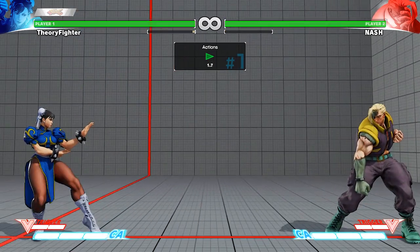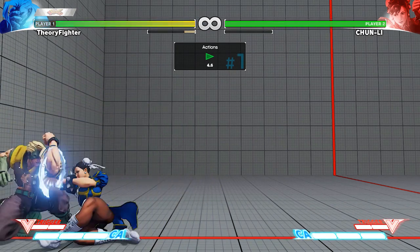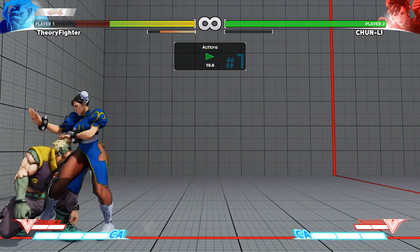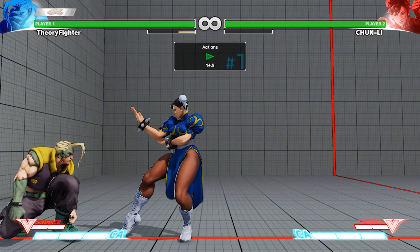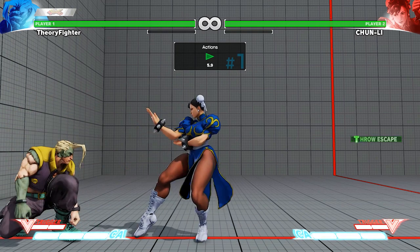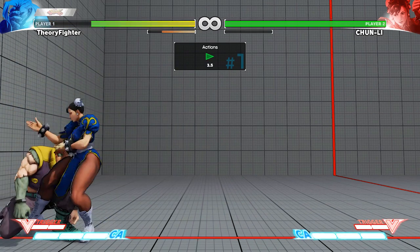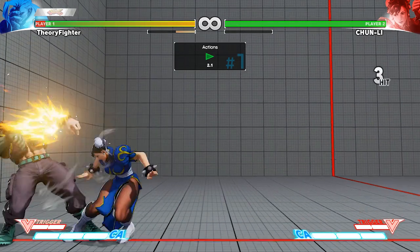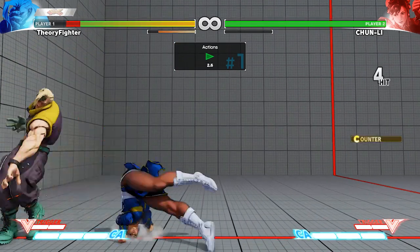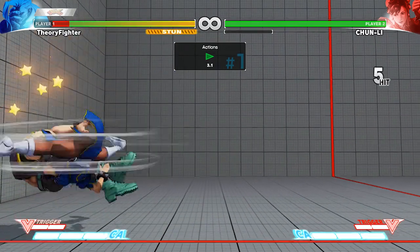Another great use is to reset pressure against certain characters. Often with Chun-Li you'll find yourself frame trapping from crouch jab into stand strong and then being forced into a crouch forward or nothing. Basically the mixup ends after two hits — you're normally too far away to go for a throw, and you've only got one opportunity to get a mixup off them blocking an attack. Instant air lightning legs kind of stops this. If you've convinced someone to be scared enough, you can throw instant air legs into the rest of the string: crouch jab, stand strong, instant air legs, and be right in their face at throw range once again.